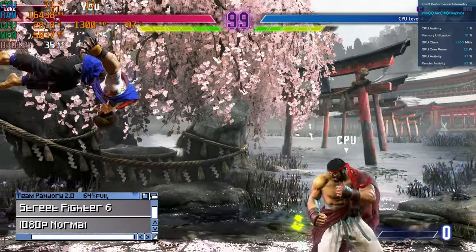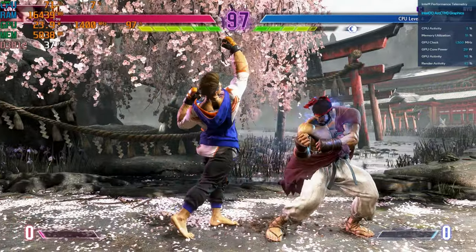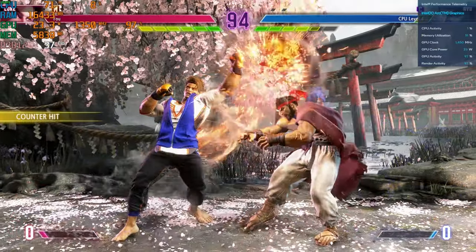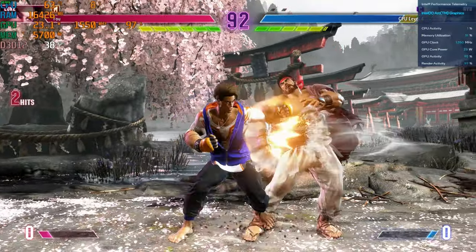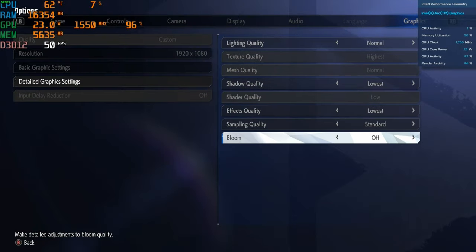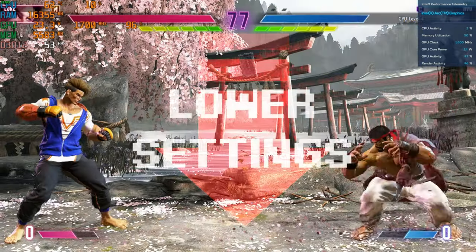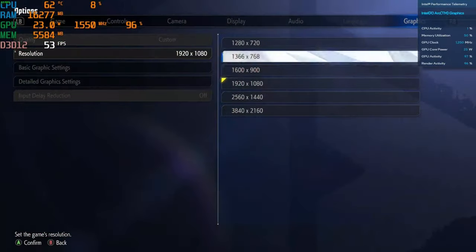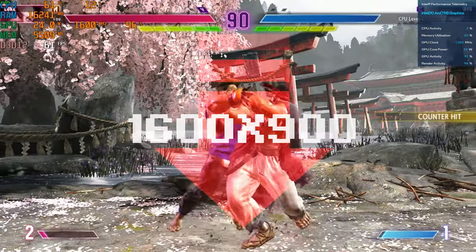Next up is Street Fighter 6, and at 1080p normal, this is not playable at all. It seems that Capcom have lost the plot, as the default graphic options are a total mess. 30fps in Street Fighter? No thank you. Let's see how well we can get this game to run — changing all settings to low gives us 50fps, not bad. If we change resolution to 1600x900, much better.